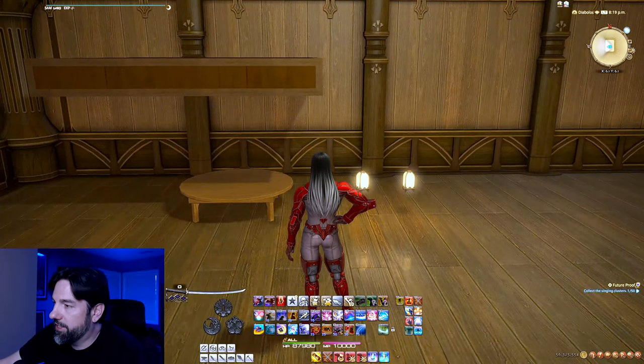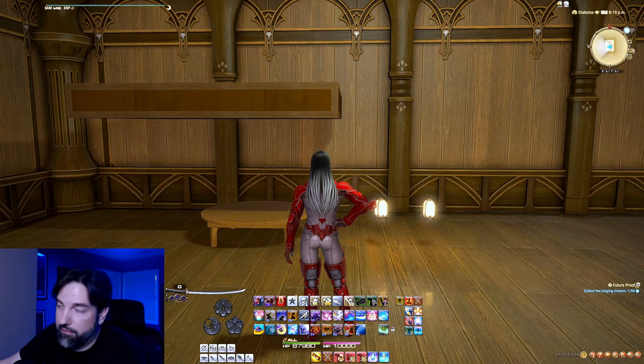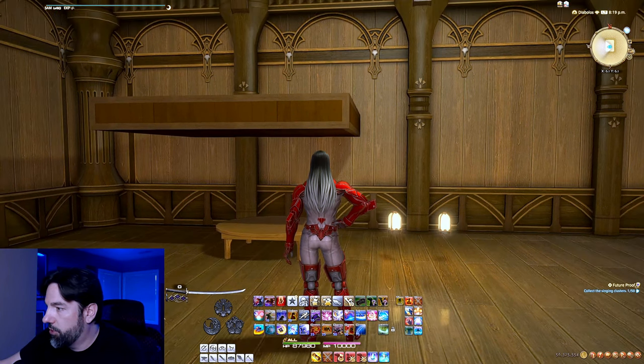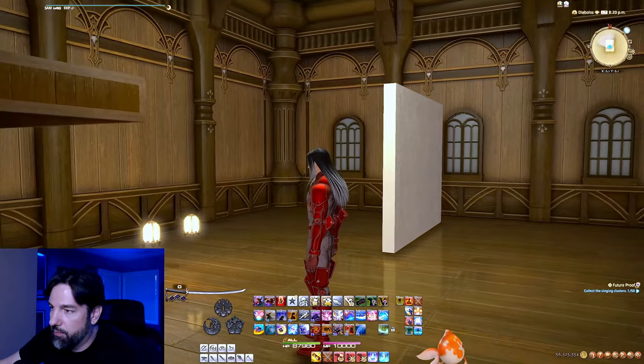I wanted to verify for you that it doesn't matter for this type of floating whether you pull from inventory or the storeroom. One of these lamps is from the storeroom, the other is from inventory. I left the apartment and came back and, as you can see, they're both still floating.